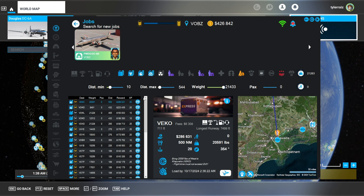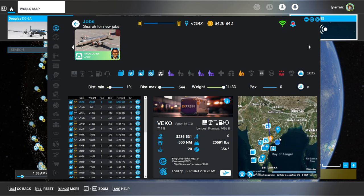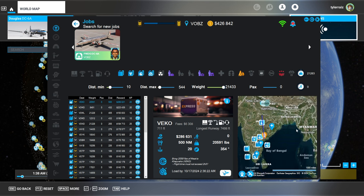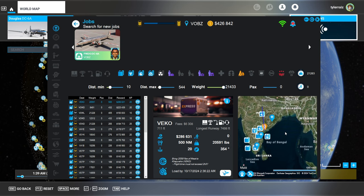My intention is to eventually fly the DC-6A or B around the world, so I'm not going to stick to just one variant. I think I'll be satisfied if I fly around the world with some variant of the DC-6. I'd like to get a mission going eastward, because the wind will be in my favor. If I go westward, it's going to be against the wind, and that's not great, so we might as well take advantage of that.